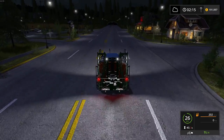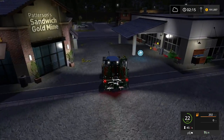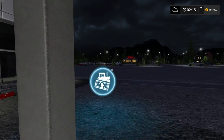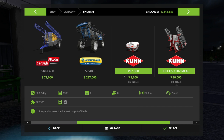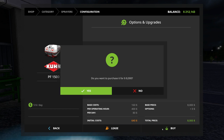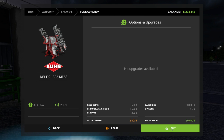Does any of this make sense? It's me, so chances are no, it does not make sense. We're going to get 21,000 for the Amazon sprayer — that's pretty good, a decent amount back. We don't want trackers yet, we want sprayers. So we'll get the front tank and we'll get the Delus.